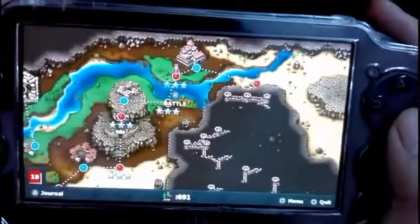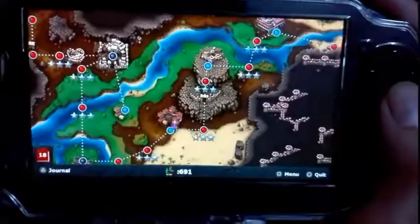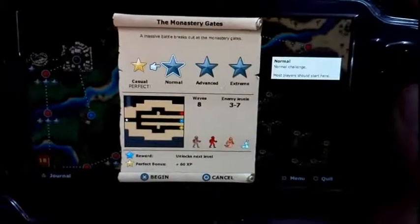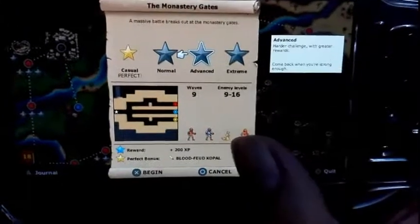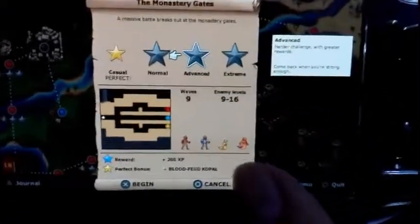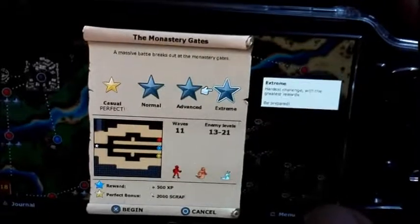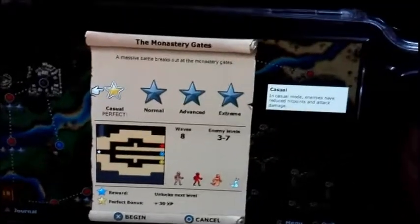Let's go and start the game — it's the best tower defense game I've ever played. Thanks a lot to Lars for giving me the code. We have four difficulty levels for each stage: casual, normal, advanced, and extreme. The difficulty changes the experience points you earn. Advanced and extreme give you 2000 score and better rewards like a blood food sword.